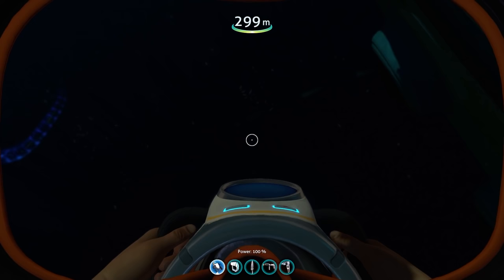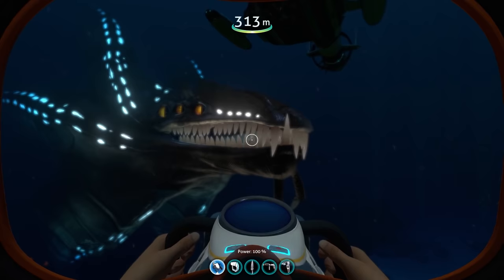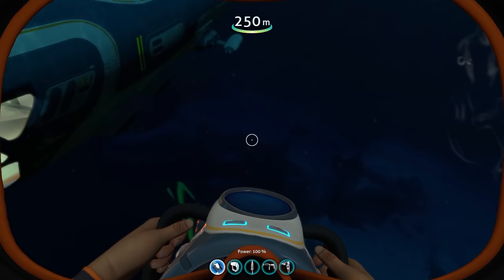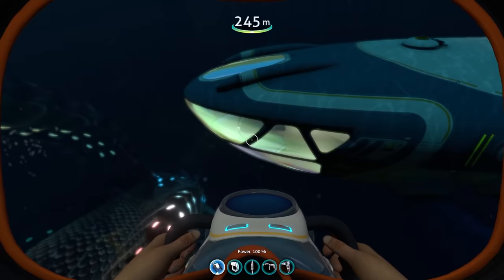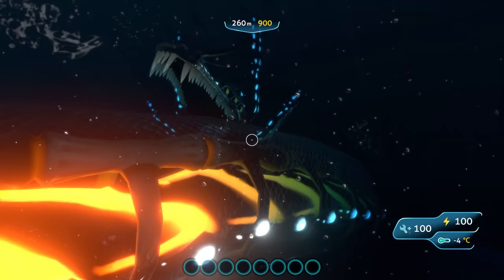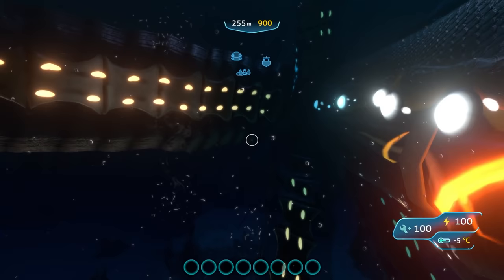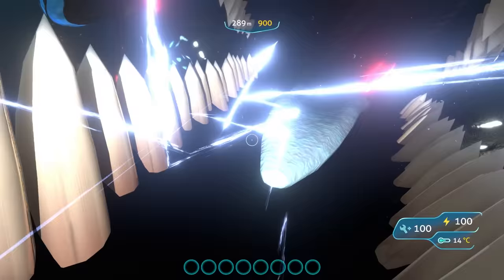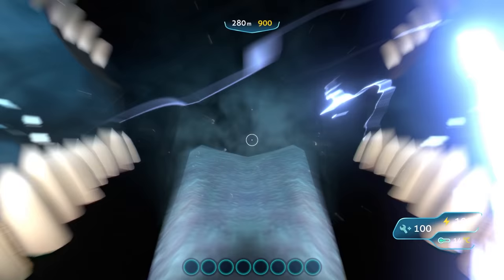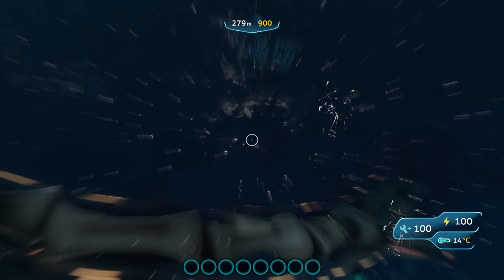Yeah, there he is — he's definitely here. I can't see him very well. I'm actually curious as to whether he's actually going to attack this thing. He just rammed into it there — yeah, it's getting knocked around. I'm just going to leave this here and spawn in the Atrama and the Odyssey to see if he's going to attack those. I'm inside the Atrama right now. I'm going to try and head towards the Gargantuan Leviathan and get him to attack me. It looks like it does attack them. I'm still alive because this is creative, but if this was survival, I would be dead.